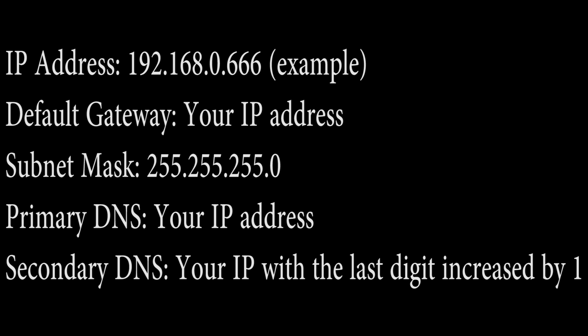Here you're going to have to input some information. Your IP address is going to be the IP address you got as your default gateway, but instead of whatever your last digit is, you need to select a brand new set of digits for the last number — for example, 666. So it'll be 192.168.0.whatever number you want; try to make it a three-digit number. It doesn't matter what it is as long as it's not the same as your original IP address. Your default gateway is your IP address. Your subnet mask is usually 255.255.255. Your primary DNS is your IP address and your secondary DNS is your IP address with the last number increased by one digit.